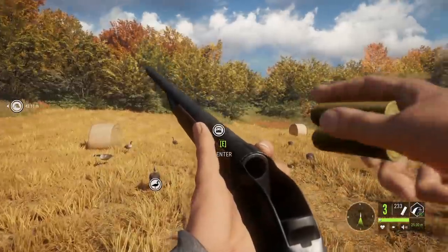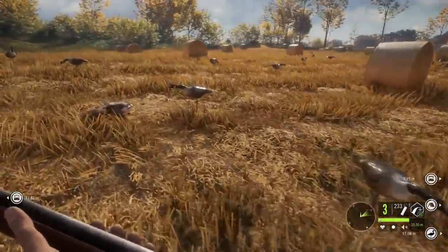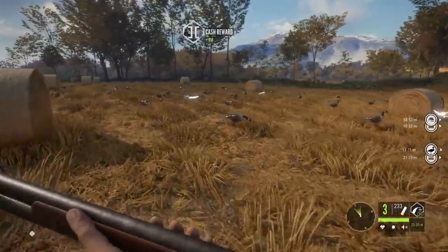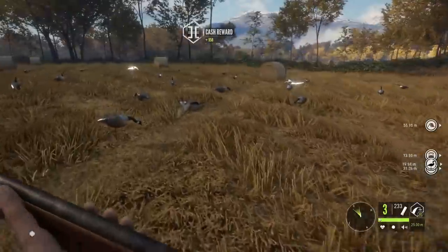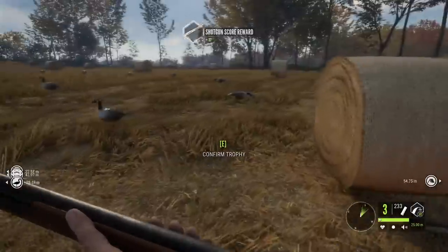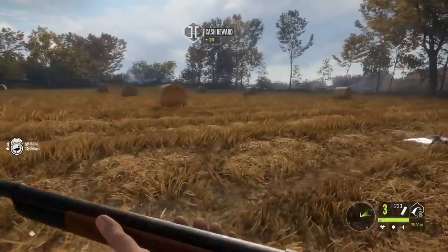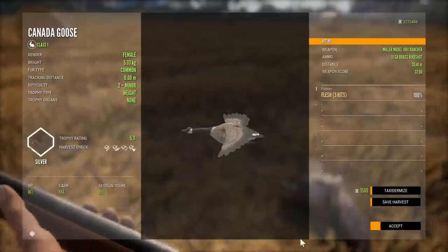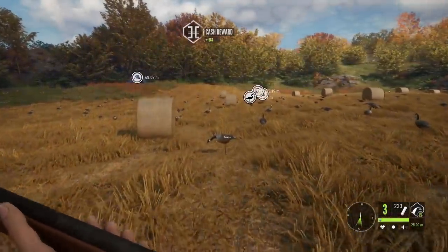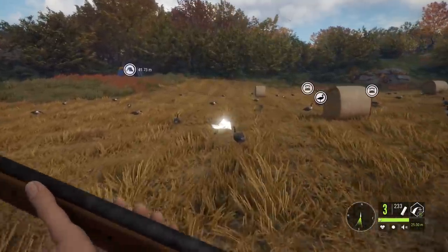Basically the way I did this for the rest of the video was one shotgun per flock. We used two of the 10 gauges there and we'll do one more flock for the third 10 gauge. Since the 10 gauges came out after I recorded most of this, some things might not make sense. At the beginning of the video I mention not having anything for geese in the trophy lodge, but I definitely have stuff now because I've been doing a lot of goose hunting.